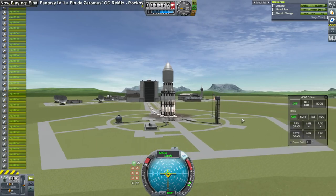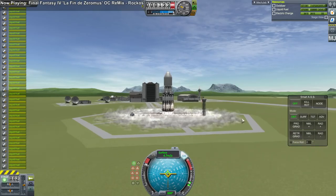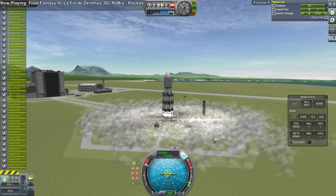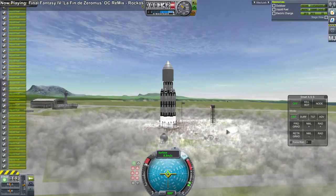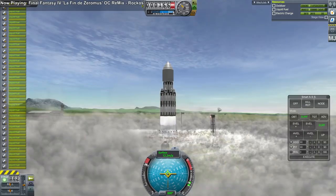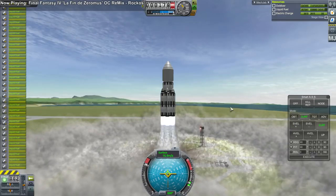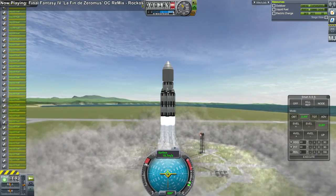This is sort of a physics rate test — how good is your computer? 156 engines. We're making this an SSTO, so the goal is actually to bring it back. It is a reusable launcher in theory — that's heavy on the theory.